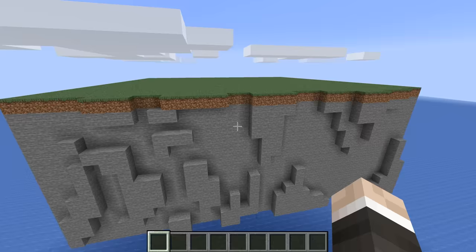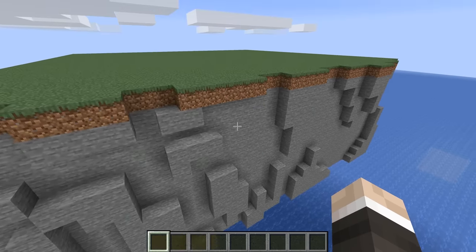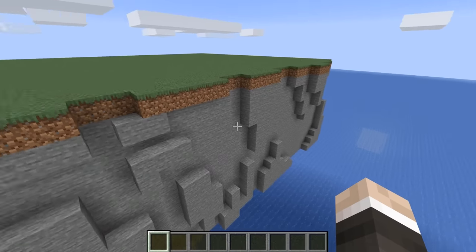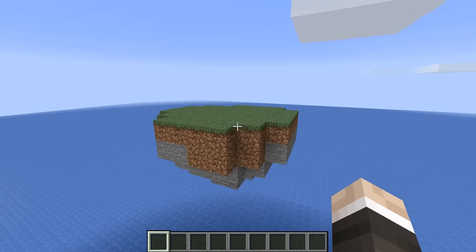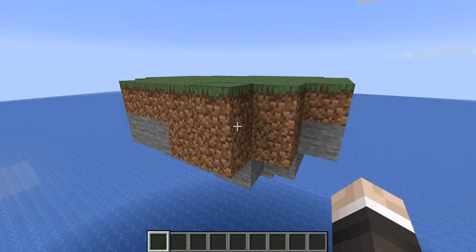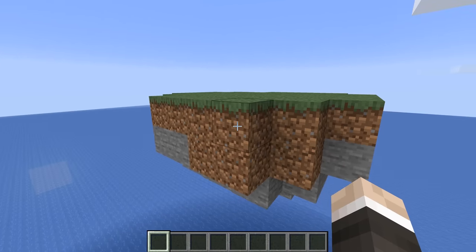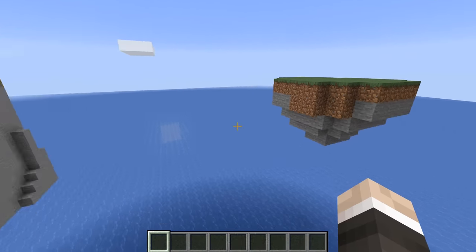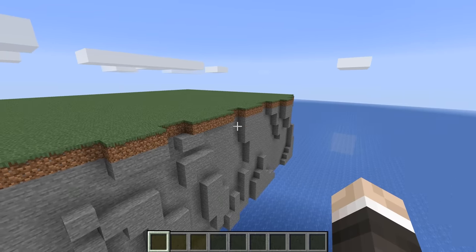I have a bit of a problem. Here we have a totally naturally generated cliff face - absolutely gorgeous. This seed really is quite something for beautiful landscapes. Over here we have another totally naturally generated floating island, and I want to create a bridge that takes me from this over to this. I'm a little bit lazy - I don't want to build it manually, so I want to build a redstone contraption that builds it for me, because that seems far simpler and much less effort, surely.